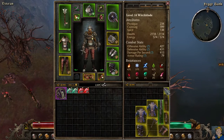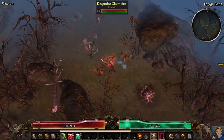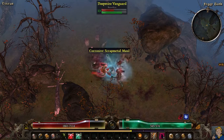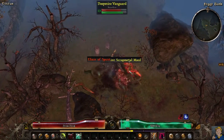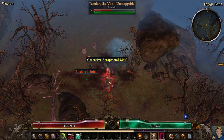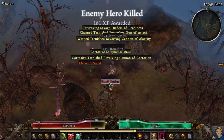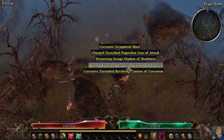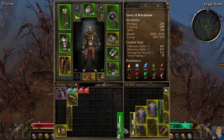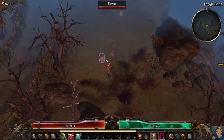I keep getting two-handed weapon drops for a one-handed shield build - I'll never understand the loot drop generator in these games. That's the hero right there, marked with a star - Mr. Vile the Unstoppable. We're going to get stomped soon. I really need to watch the video back and take notes of the boss names from now on.